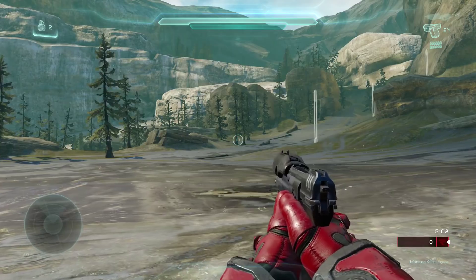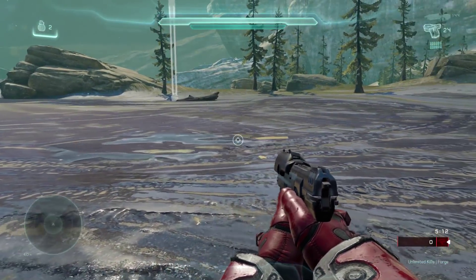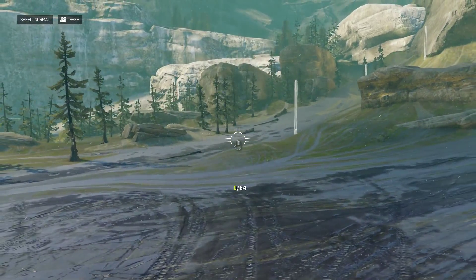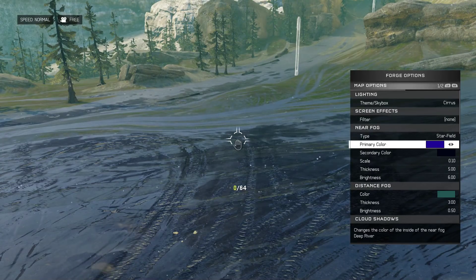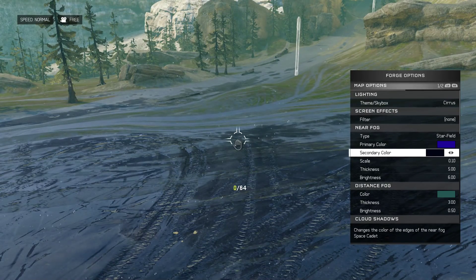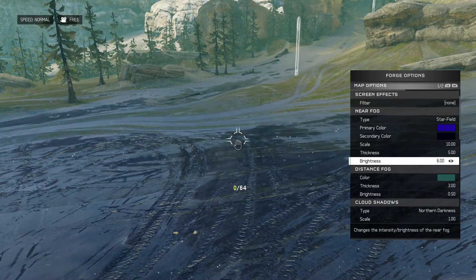To create the rain effect, go over to the alpine canvas. Keep in mind that the overcast lighting variant is not going to work — it has some bugs with the way the fog works. The rain effect looks pretty good; it's not quite as impressive as the snow effect but you set it up in much the same way. Go to your map options and play with the near fog. You want the star field effect again, go with blue color variants for the fog color, and the scale is going to be 10. The thickness will be 5 and the brightness will be 6.